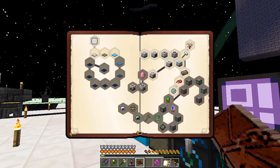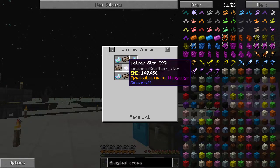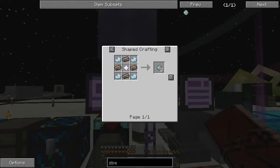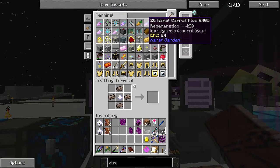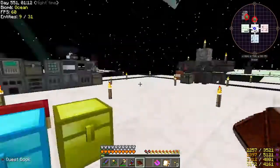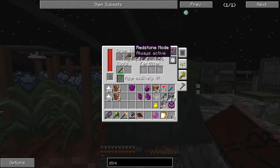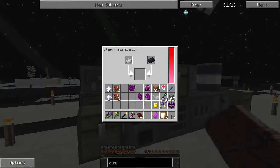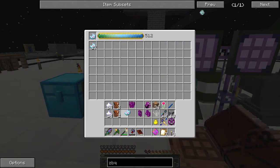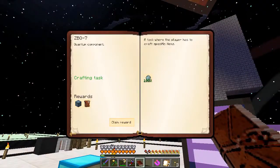Now we need to start working towards that quest. First thing we need to make is ZBQ-7, which requires Magneloid, Mystic Quartz, and Nether Stars. Mystic Quartz is Titanium and Quartz. We have the Item Fabricator right over here. We have way too many seeds — let's just turn that off right now. Mystic Quartz we can duplicate — I love this thing. We can also duplicate the ZBQ-7 stuff. Claim those rewards.